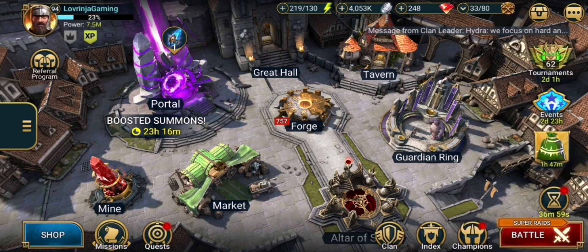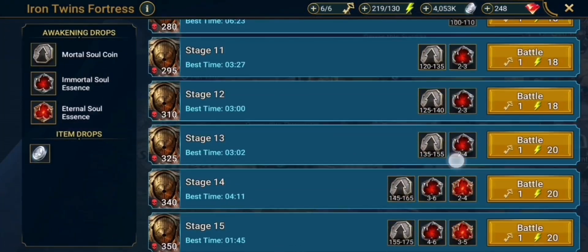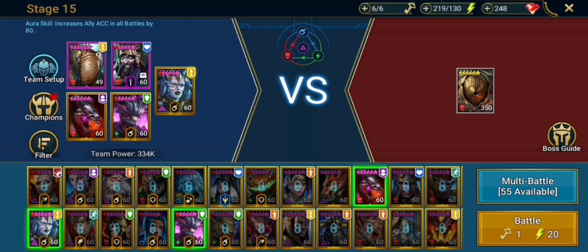What's up guys, I'm Lovrinja Gaming and this is another Raid Shadow Legends video. For this video I'm going to be showing you my team that I use to beat Iron Twins Fortress stage 15 daily. This team is all affinities and it has nearly 90% win rate. And the best thing about this team is that it features two fusion champions and one fragment champion that you can obtain from Hydra in Mitrala.